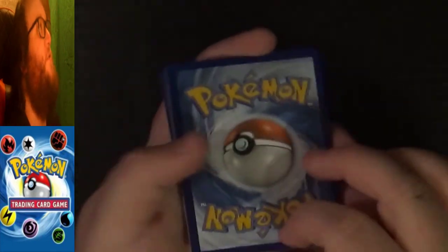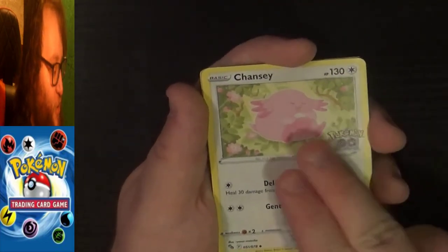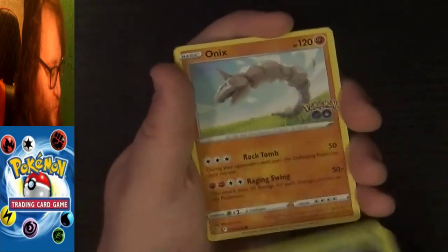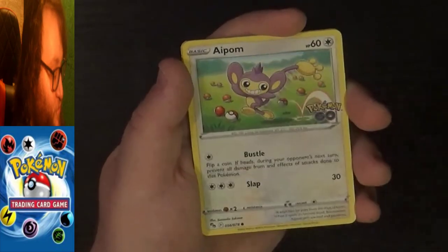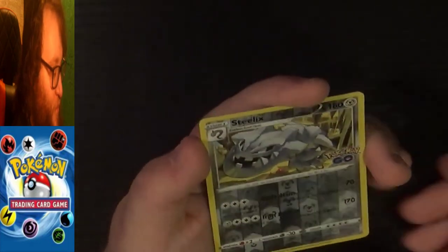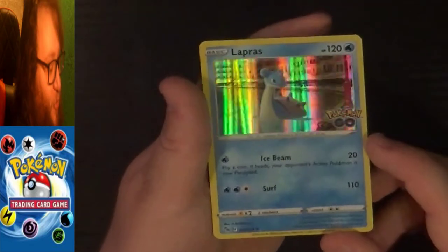Got two packs left, let's see what else we've got. Code card to the side, one-two-three-four. First up we have a grass energy, an uncommon Chansey, an uncommon Solrock, an uncommon Aerodactyl, a common Onix, a common Eevee — very cool, now we have both the reverse holo and the normal version of that card — a common Charmander, a common Aipom, a common Bulbasaur, a very nice reverse holo uncommon Steelix, and the final card of this pack is a holo rare Lapras, very very cool.